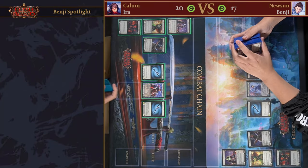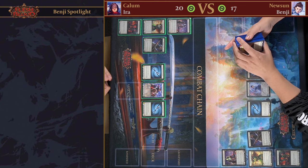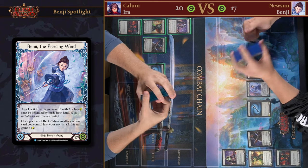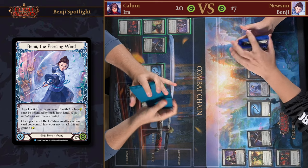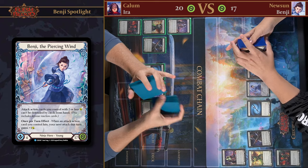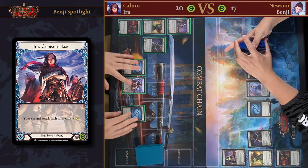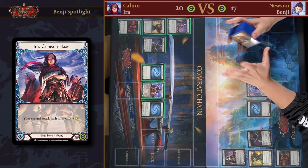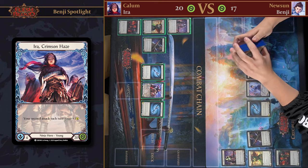Hello everyone, welcome back to another Hero Spotlight. I'm game developer Nuston Zeng and today I'm piloting Benji the Piercing Wind. Today I have Callum Gittens who just recently came fourth place at the Auckland Calling. Callum, how are you? I'm feeling good man. Wish it was first, but fourth place for my first Calling is not too bad. It's not too bad at all, and today you're piloting Ira Fribson Hayes. I should have an edge on all of them, but that's alright. Now I've heard there's been stories about some other ninja being the best, and today I'm here to prove you all wrong.